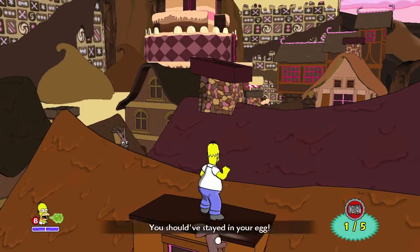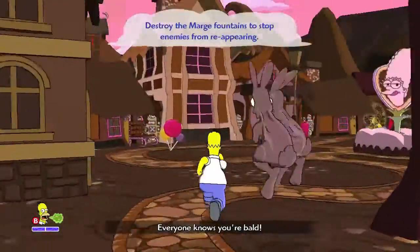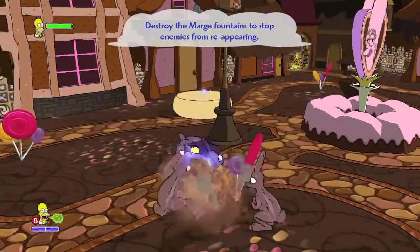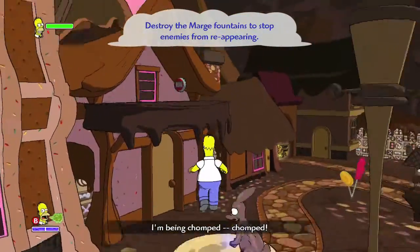Then you're going to make your way further into town. When you see the fountain right here, you want to look for this marshmallow trampoline and then take it up to the roof and grab number two.